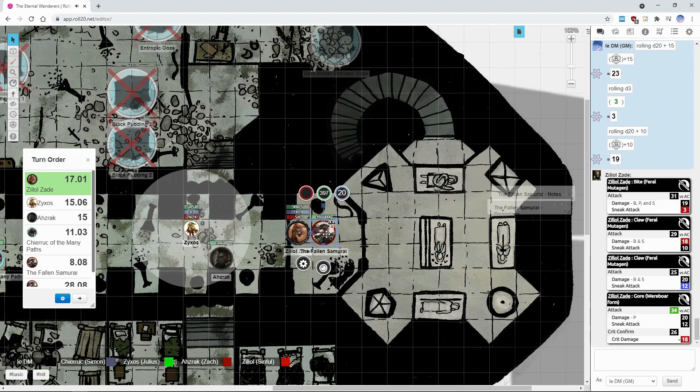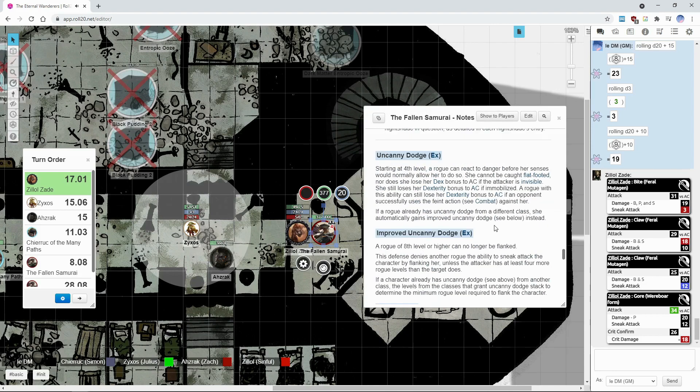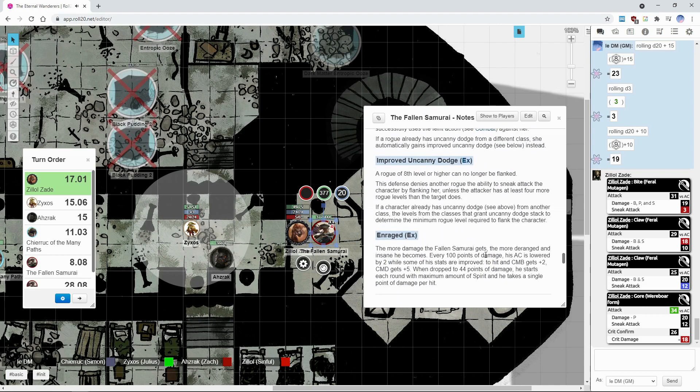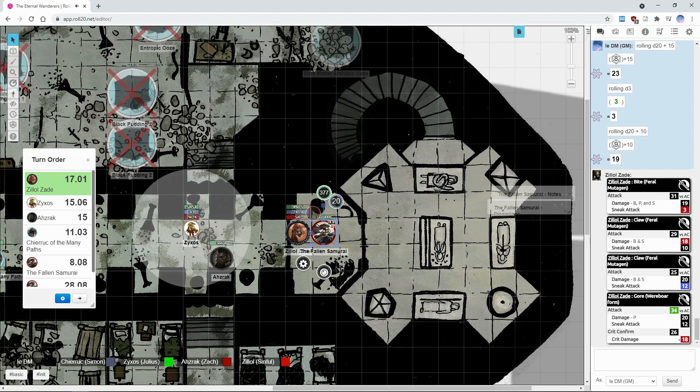I get plus four strength now. Before we get to that crit, let me remind myself what uncanny dodge does — just not flanked, right? So it doesn't involve anything about criticals. That confirms a crit — so from that gore crit, 38 or more total. From the gore crit he takes 38 points of damage.